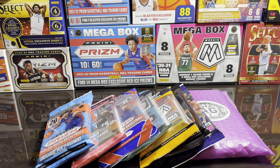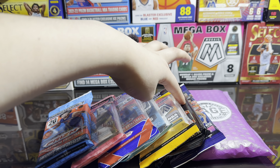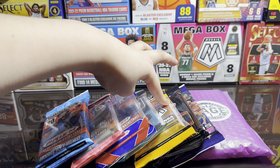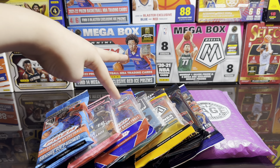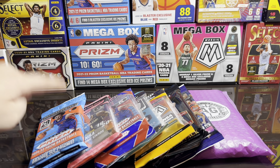Hey guys, for today's video we're gonna open up a ton of packs. We got some Sage, Prism, Optic, Illusions, Mosaic, and Select. This is about $80 value right here. We're gonna open up Sage Illusions, then Select - that's a hanger - Select hanger, Mosaic cello, Optic cello, Prism cello, Mosaic 1920 cello, and then hanger Prism.